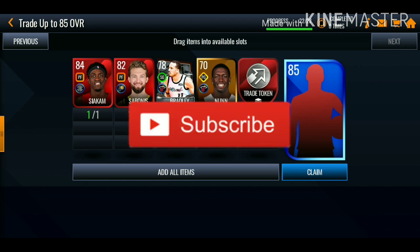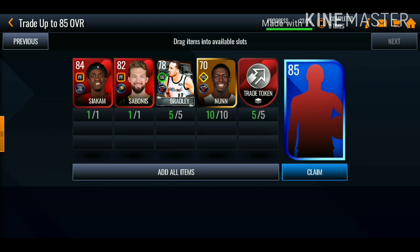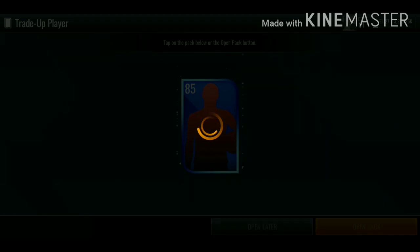I ended up putting in the 84 Siakam — I was gonna put in the Russell Westbrook, but Siakam does not have very good stats. So I put in the 82 bonus and some gold players. Let's see who we end up getting.